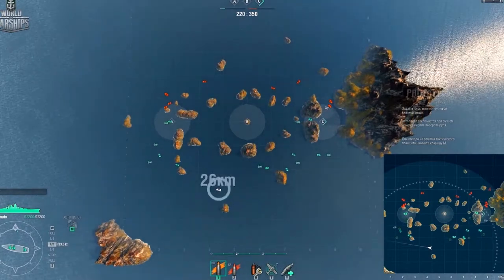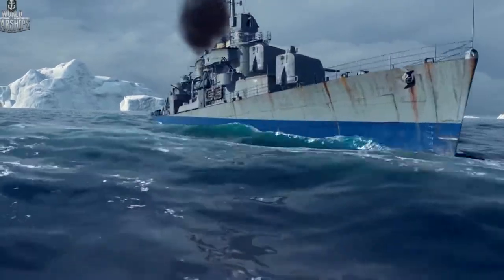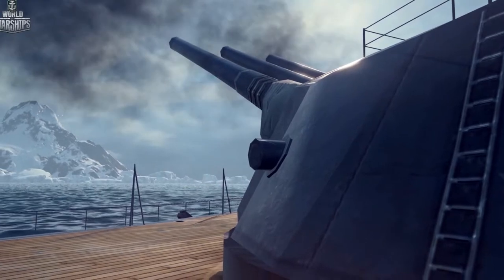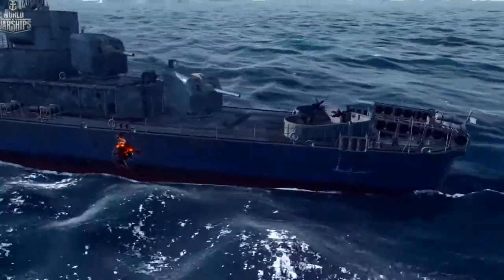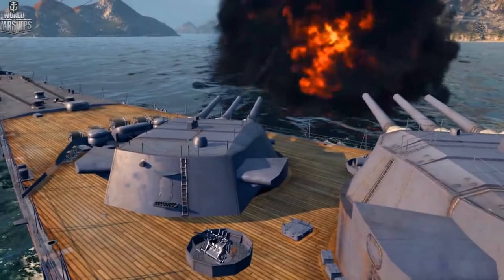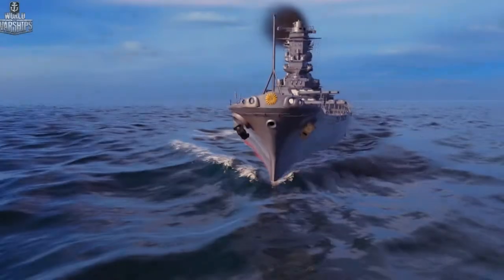In World of Warships, Yamato's maximum firing range is 26 kilometers. If you try to hit a destroyer at that distance, it will be able to sail a few circles around the base waiting for your salvo. However, destroyers can survive for a different reason — an armor-piercing shell hits but just flies in one side and out the other. If the enemy warship had been more massive and durable, the shell would have stuck inside and caused severe damage to its compartments. But here, it only caused a hole through the hull and a controllable amount of flooding. So when you fire at small targets, load HE shells.